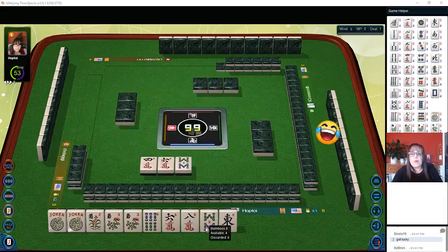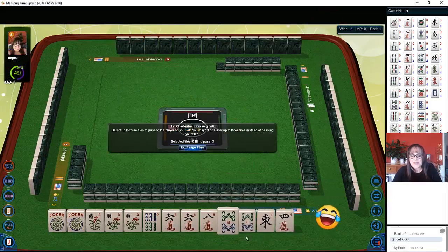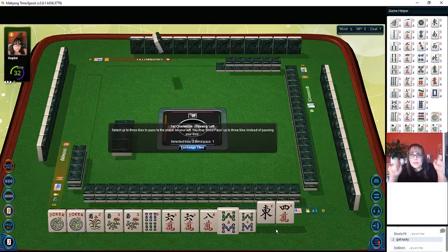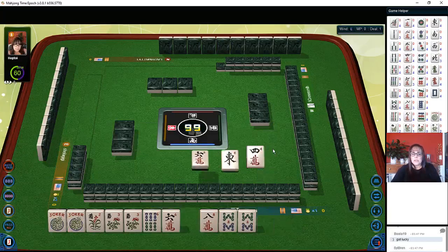We got both sixes and eights, so we have to make a choice. Here's something I've been working on: four, five, six are in the middle of the sequence one through nine — they are the most flexible tiles. If I'm going to collect tiles, I want them on the outside of the range, so I'm going to keep the eights and break up the sixes.